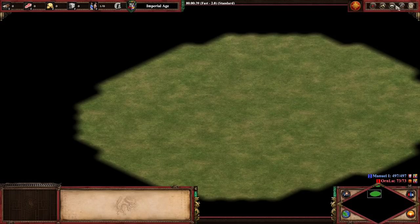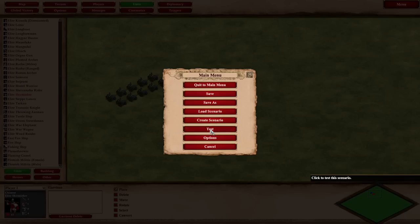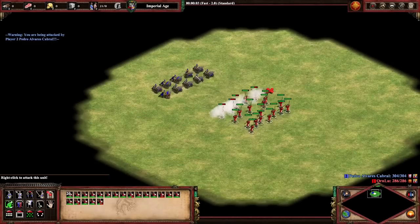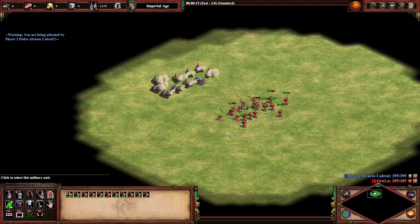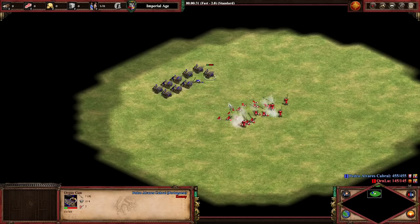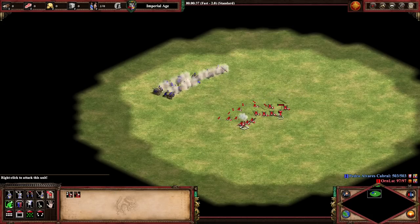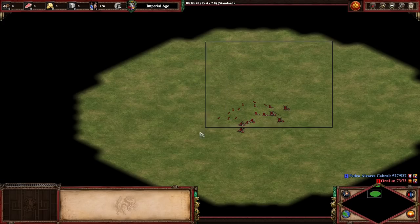Let's see how good the anti-skirmisher damage is. The organ guns now have pretty low pierce damage, but they get that one extra damage versus skirmishers. This is going to be 20 fully upgraded castle age skirmishers versus the 10 organ guns. We're only dealing one damage, which is a little painful. It does take the organ guns at least a little bit of time to take out the skirmishers, but they'll still kill them pretty dead. They did about as well as the archers.